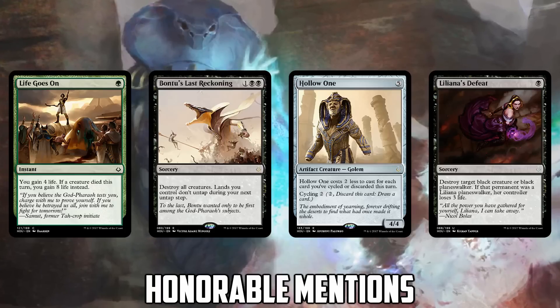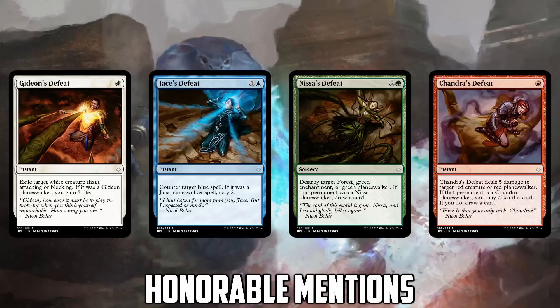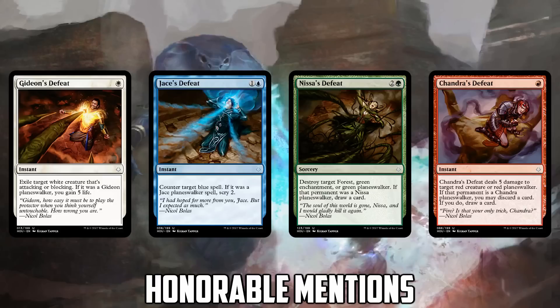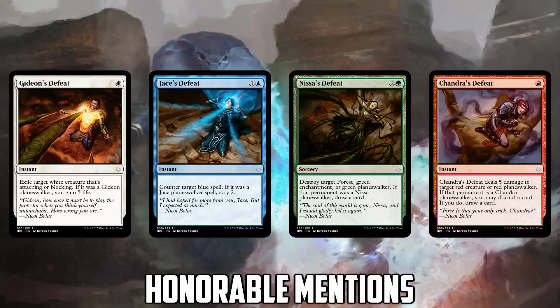So lastly in the honorable mentions, we have the Color Hate Cycle. We've seen color hate cards be pretty powerful in sideboards in Modern. Liliana's Defeat is very interesting because it hits a lot of scary things — Liliana of the Veil is a very hard-to-deal-with Planeswalker, and Liliana's Defeat obviously kills it. We also have Gurmag Angler, Tasigur, Death's Shadow — so many hard-to-deal-with black creatures that I could see this being in sideboards. It seems like a Celestial Purge-type card, and coupled with Snapcaster Mage and Fatal Push, you get insane tempo because it's just a one-mana removal.